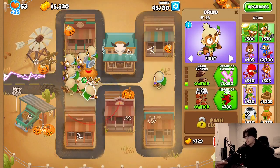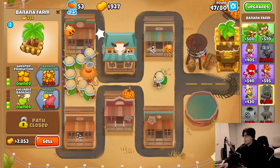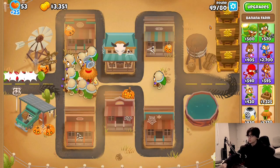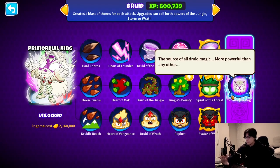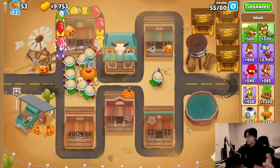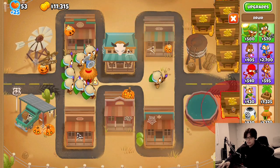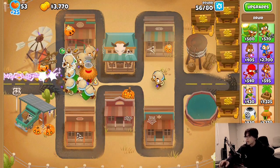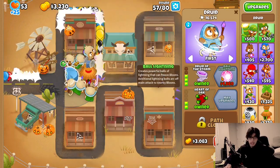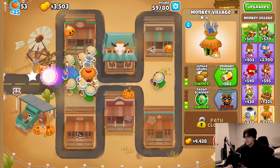We do only have 53 lives, but that'll go up later. Now let's put down another farm. We want more banks because more money means more druids. We got three banks already around round 48. Just so you guys know why I'm farming pretty heavy - this guy costs 2.1 million dollars, so we need a lot of money plus the tier fives. We don't need any sacrifices. We're gonna get another bank. Now we're gonna get some druid of the storms, heart of oaks, and I'm going to wait until I can afford ball lightning. There we go, we got ball lightning now.